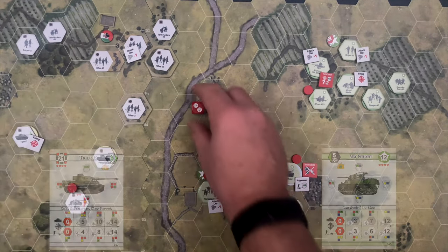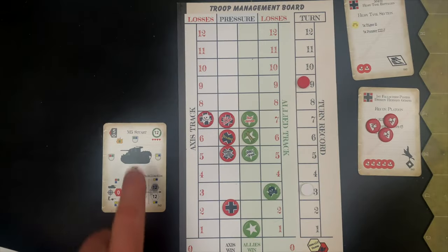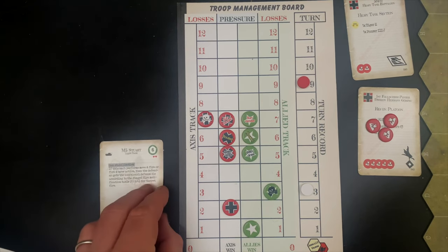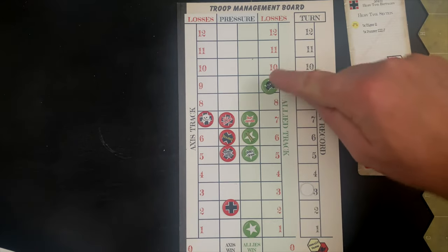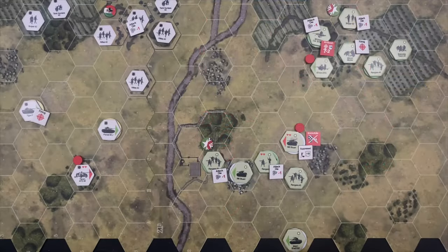Before moving to the U.S. action, we apply damage to the half-strength Stuart. A full-strength Stuart is 12 points; half-strength is six. That's six more points applied to the U.S. pressure track. Casualties are starting to mount with these damaged units. The U.S. also has a Sherman down here — let's see if we can finish off the anti-tank gun before it does damage.